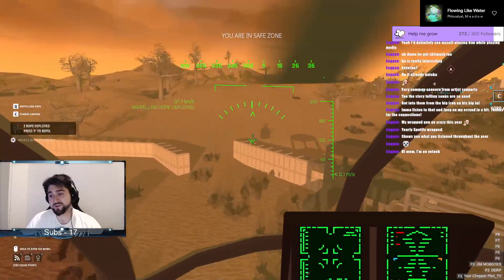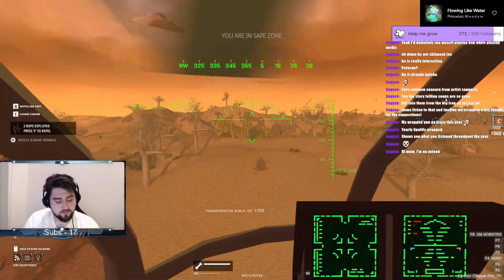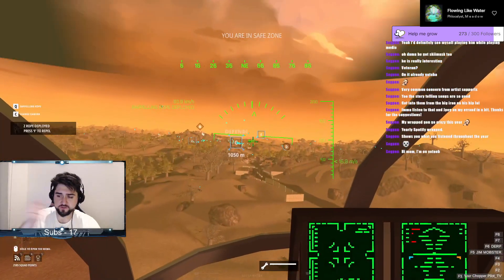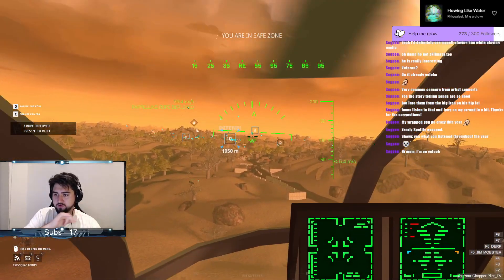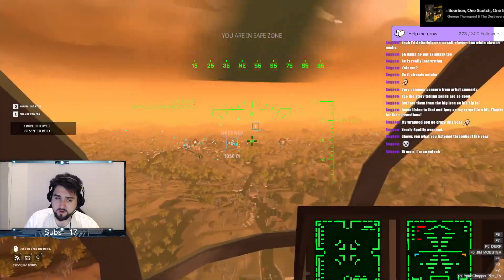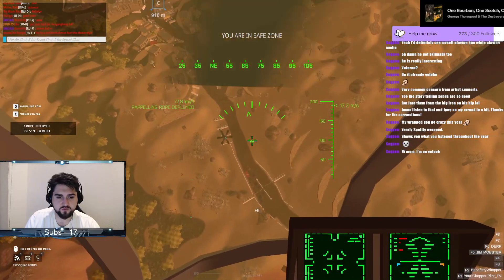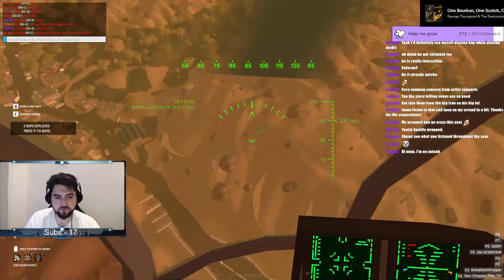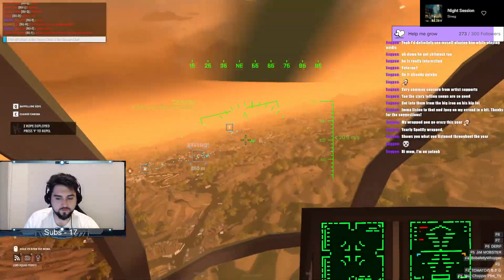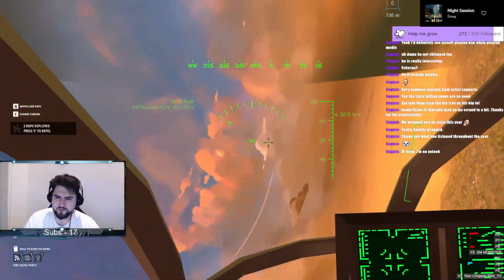I also have a descend — or what would normally be your S key — bound on my mouse as well. I still use S to go down, but I also have S on one of my mouse keys. Because what happens is, if you press both of them together, you kind of won't float a little bit — you'll do a little float. And it makes it a little bit easier to drop people off.